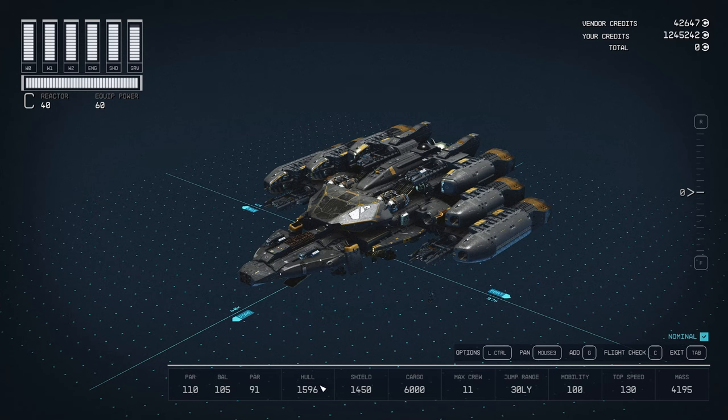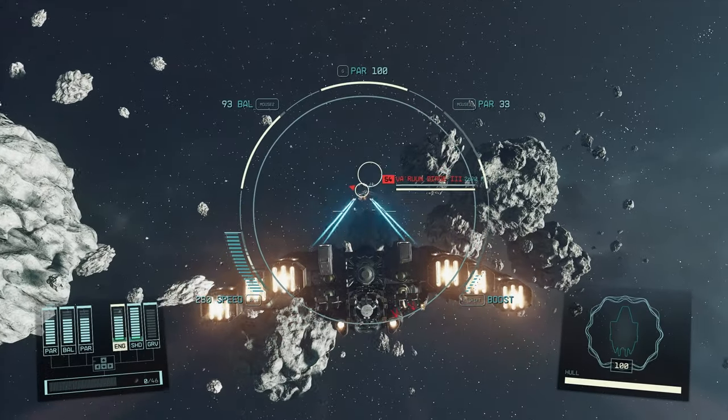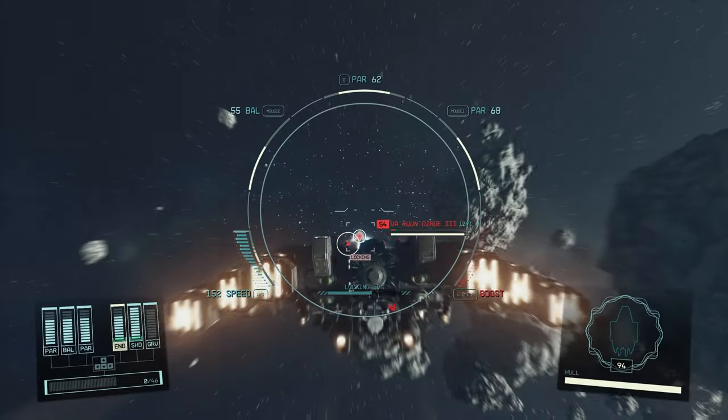We have 1596 in hull — that's pretty good. For shield, I didn't go with the max. The max shield is 1600, but I went with the second best at 1450, mostly because I wanted to keep the 6000 cargo and maintain the 100 mobility. If you don't need that much cargo, you have the option to lower it and go with the max shield of 1600. Crew is somehow 11 — the max is nine, but whatever. Jump range is 30 light years, mobility 100, top speed 130, and max 4195. It's a pretty well-built ship. You will destroy everything, even on very hard difficulty.